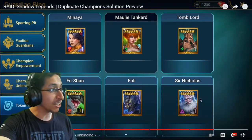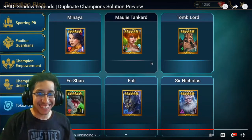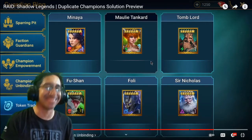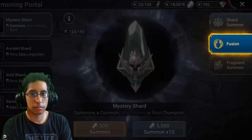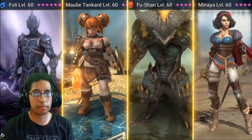In the Token Trader you'll find several legendary champions you can get using Life Tokens — including Sir Nicholas, Fusshan, and Molly! Legendaries will have different prices based on their power, and you can only get each of them from the Token Trader once. This lets you get rid of unwanted duplicates and choose a champion you actually want instead. Champions available include some you might have missed from fusion events — Foley, Molly, Tankard, Fusshan, Minaya, and a few others.